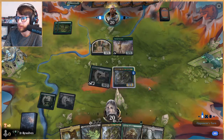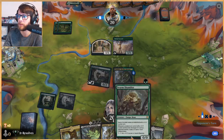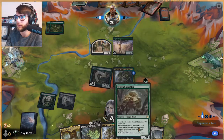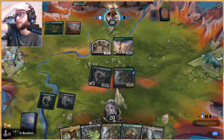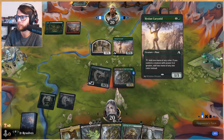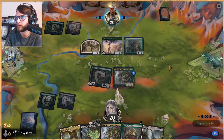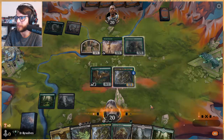Follow that up with just a Shambler. I like this Shambler but it feels a bit slow. It's a nice enabler for quite a lot of things, but just seems a bit slow. It does have a little bit of built-in protection though, which is important. Wondering what they could ramp out — okay, just a Lovestruck Beast. That's pretty good for them.